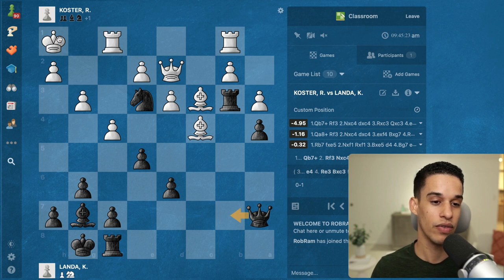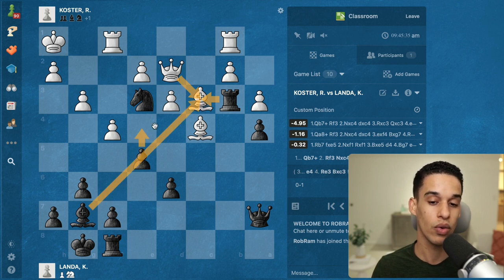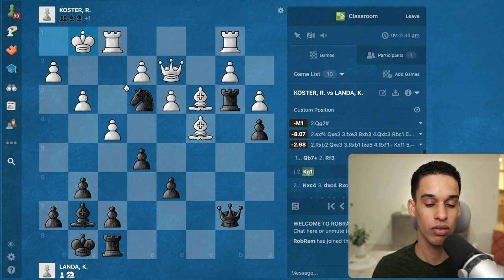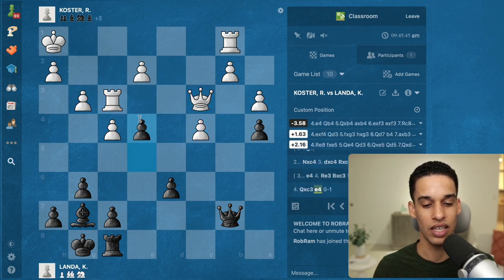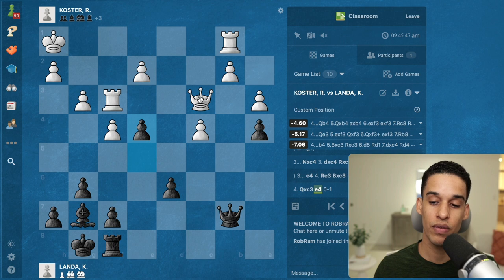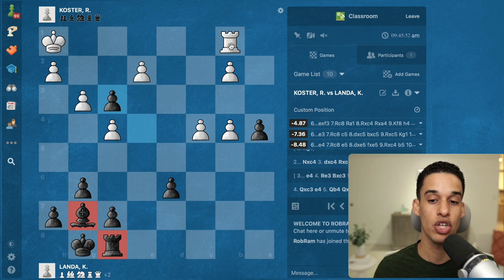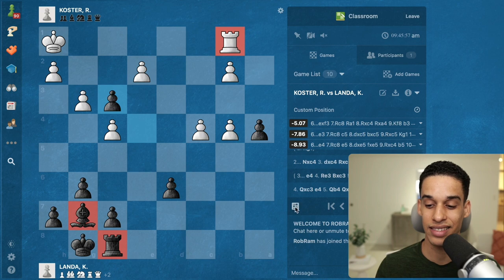Going back one last time: queen b7 — if they go to g1, that will be mate. If rook f3, we have to do knight c4, d takes e4, rook c3. The only move to get the piece back is with the queen, then e4, hitting the queen and the rook. Best move they have is something like queen b4, but then we trade and we're going to be rook and bishop versus rook. We've got to do better for the next exercise.